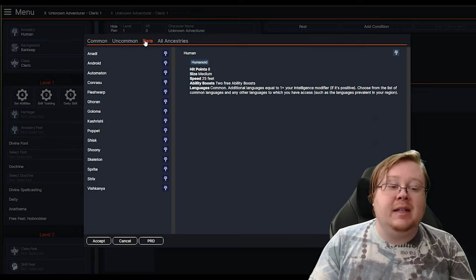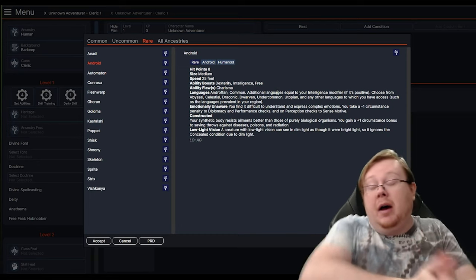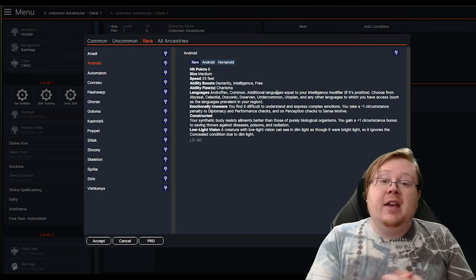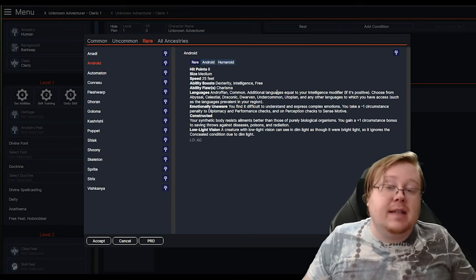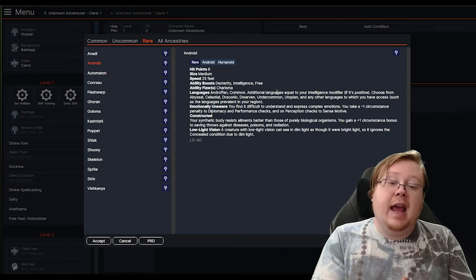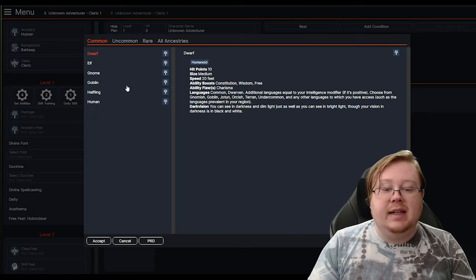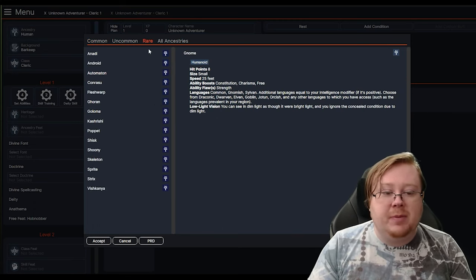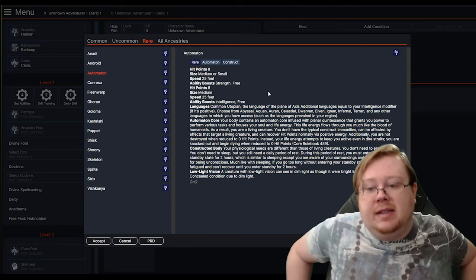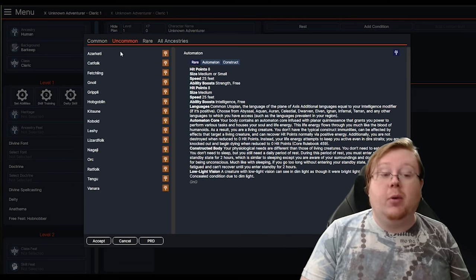I wouldn't say Human is by any means worse than an Android. Rare ancestries, and another thing to mention — uncommon and rare are mostly factors for Society play. If you are in Pathfinder Society, you actually need to spend points to get special ancestries, which means you need to go to Society play frequently enough to get those points. There also just tend to be more complicated ancestries. Dwarf, Elf, Gnome don't have all that much, but if you go to something like Automaton, you've got a wall of text. My recommendation for your first character: select either a common or uncommon ancestry.